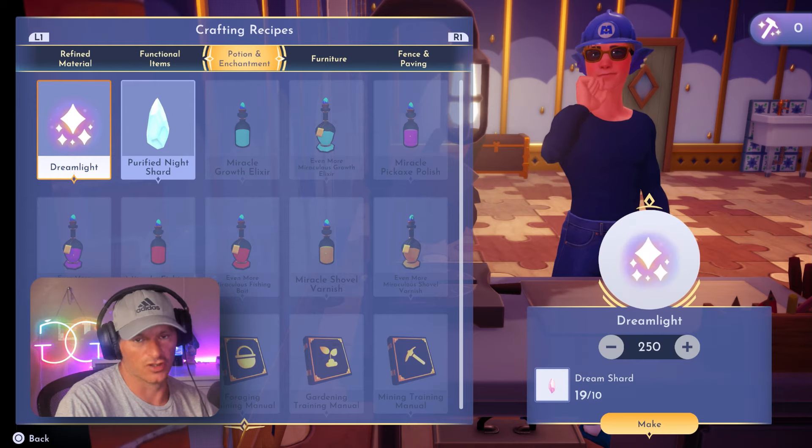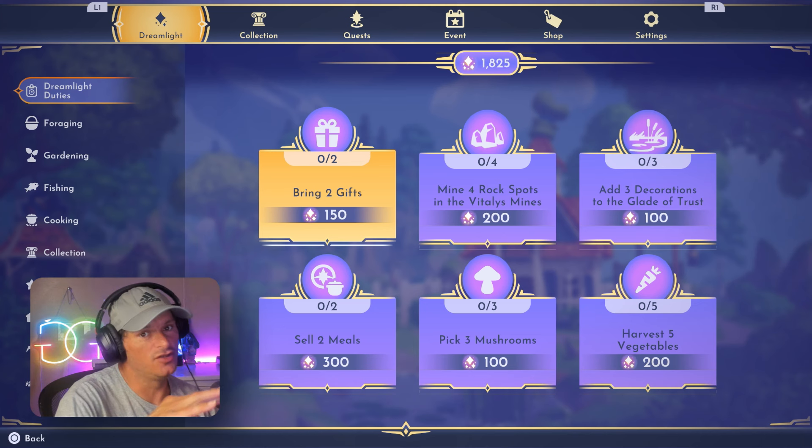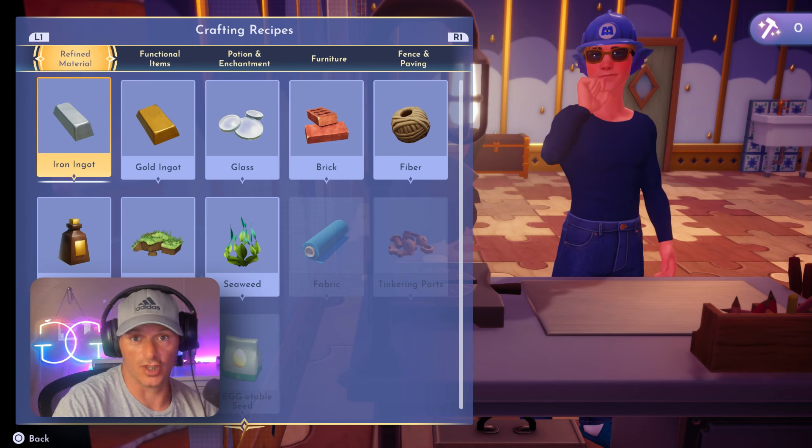I suggest unlocking all the biomes first. At your crafting station you can actually craft dream light — it takes 10 dream shards to craft 250 dream lights — but I suggest you don't do this. On dream light duties you can collect dream light without crafting anything. Just do the quests listed there, and once you complete one, another pops up. Once you learn them all, they repeat every day, and you can collect almost 5,000 dream lights — I've gotten about 5,500 in one day just from dream light duties.